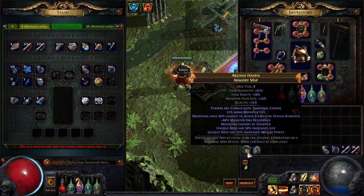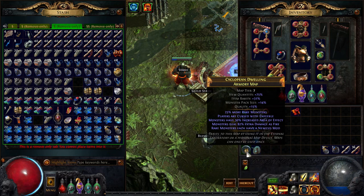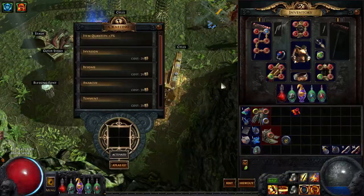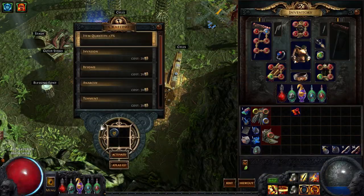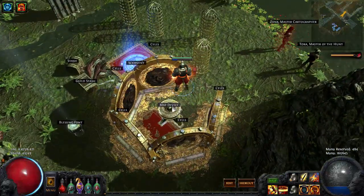I don't want a reflect map. Cannot be stunned, fire resistance, more minion life — okay. Players aren't cursed within — this should be a good one. I'm never gonna use this currency because I never play standard, but we're gonna play with that. So this is an Earthquake build.